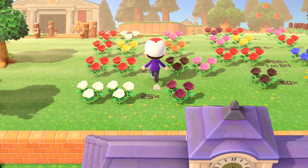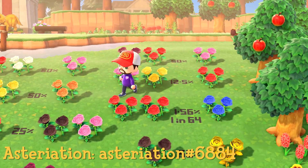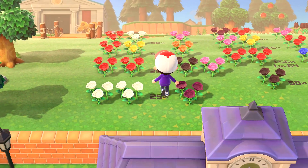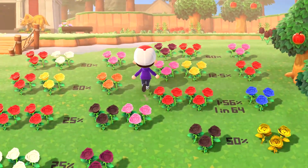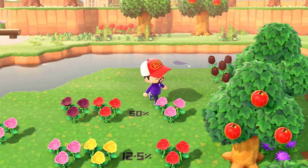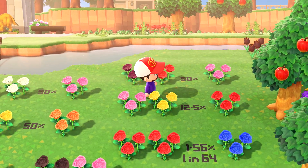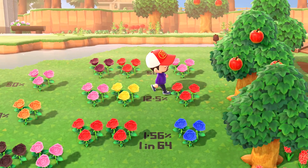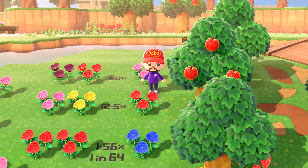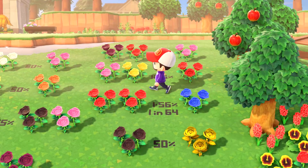Okay, blue rose time, and we're going to be using the asteriation method I went over a few weeks ago — check out that video if you want more depth, but here's the gist. Take the purple you got from two white seeds and crossbreed it with a red seed for a 50% chance of getting a hybrid pink. Take that hybrid pink and cross it with a seed yellow for a 12.5% chance — that's 1 in 8 — for a hybrid red. Now get as many of these as you can, because two hybrid reds have a 1.56% chance — that's 1 in 64 — to make blue.